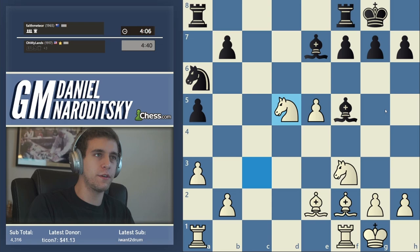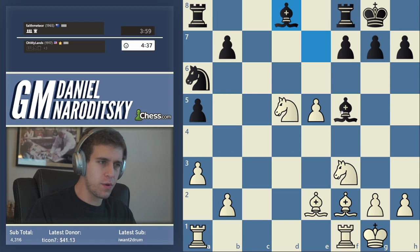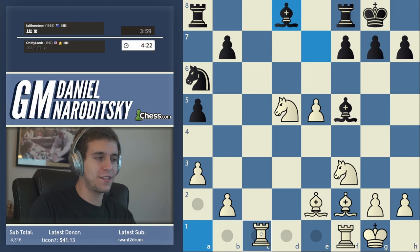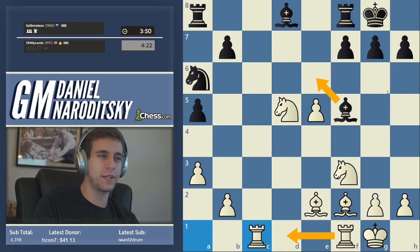Even if there is a marginal difference, it's just not worth the extra time in a rapid game. We're now up a full piece with no real compensation. How should we proceed? The most clinical pathway to converting this is activating the rooks — let's put this rook on c1 and the other rook on d1, both on open files. He is totally paralyzed; not a single piece can ascend.